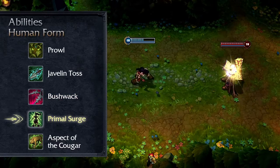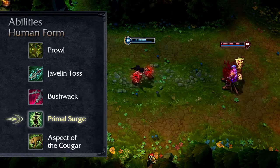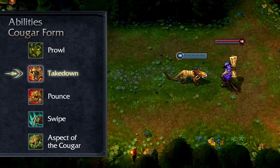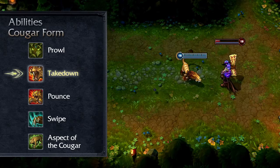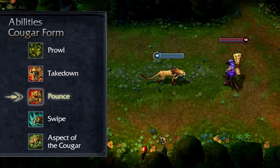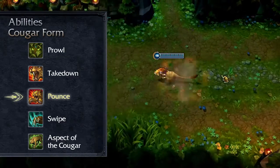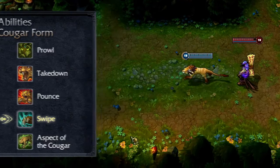Primal Surge heals a target ally and increases their attack speed for a few seconds. I recommend taking Primal Surge early and maxing it by level 9 or 13. In cougar form, Takedown causes Nidalee's next basic attack to deal bonus damage, dealing even further damage based upon how injured her target is. Pounce sends Nidalee forward a short distance, dealing damage to all surrounding enemies when she lands. Swipe immediately claws the air in front of her, damaging nearby enemies.